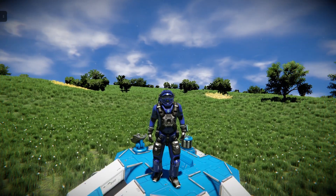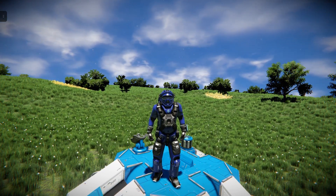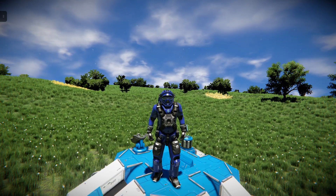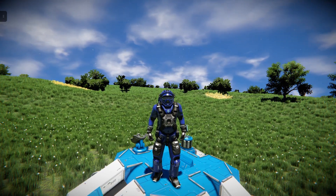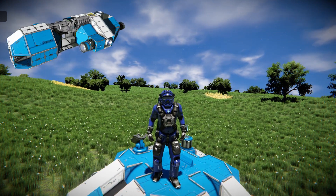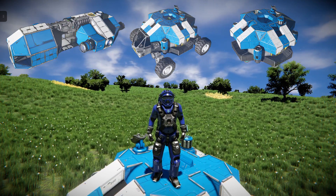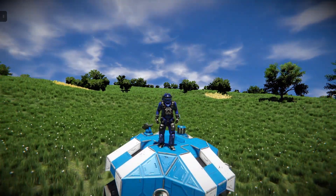Hello, welcome back to Space Engineers on the Xbox. This is the third of a three-part series looking at starting the vanilla game without mining stone by hand. Space Engineers offers three bare-bones survival start options: the Space Pod, the Moon Rover, and the Planetary Lander. This third video is going to look at the Planetary Lander.